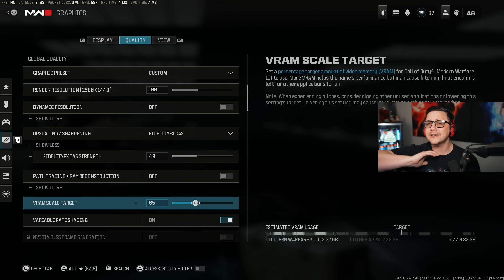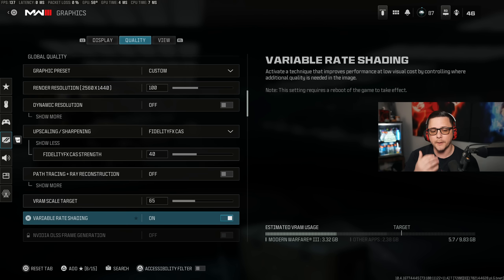For VRAM scale, if you have a top-of-the-line card you can raise this, but lowering it can actually help with stuttering. That's why I have it around 65. If you put it at 70 and still notice stuttering, try lowering to 65 or 60 and see where that goes — you should notice a difference. Variable rate shading will help, but you do have to restart your game for it to take effect.